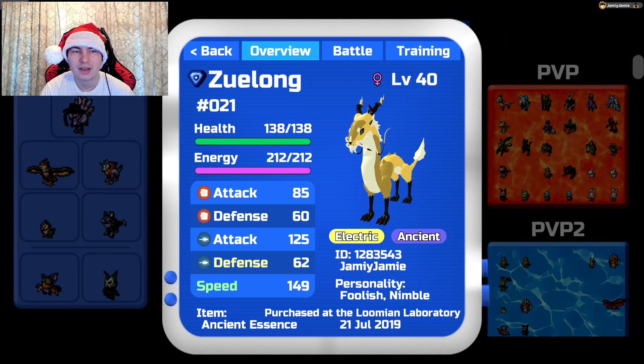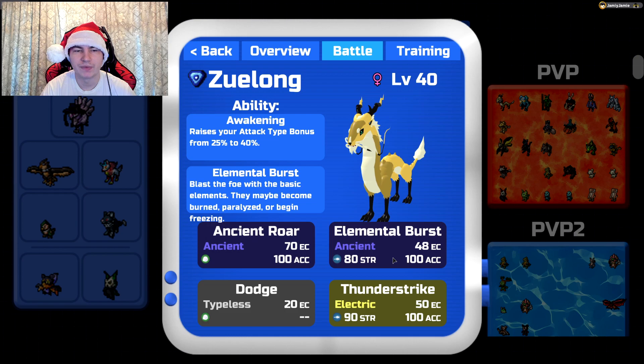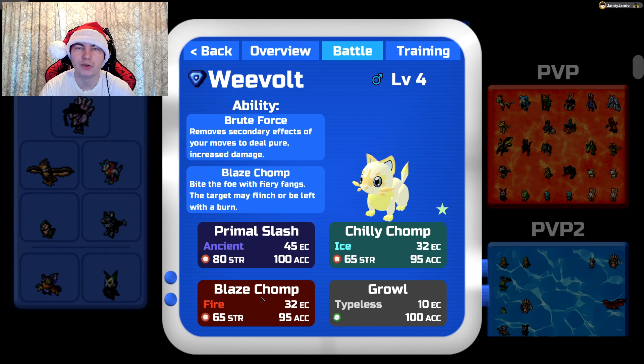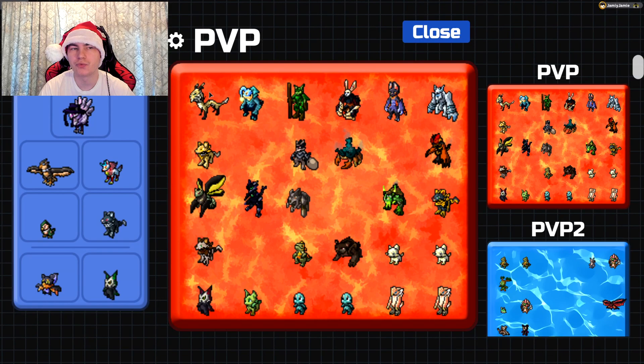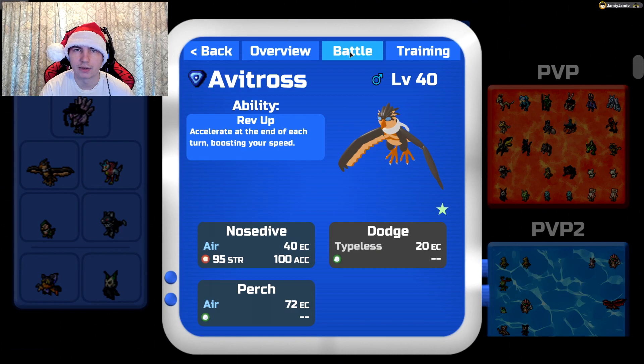So for example, on my Zoolong — Zoolong isn't really the best thing to use as an example — but basically, my Zoolong, I've had this one since the very beginning of the game, it's the one I actually used for PvP. It hasn't got any of the secret moves, it hasn't got Primal Slash, it hasn't got Thunder and Chili Chomp, which these Weevils do — but these are new Weevils. These three are the new secret rally moves it can get.